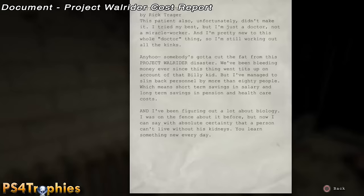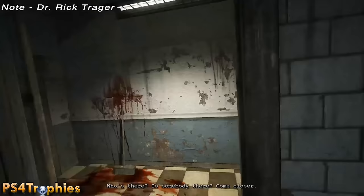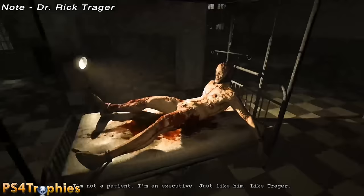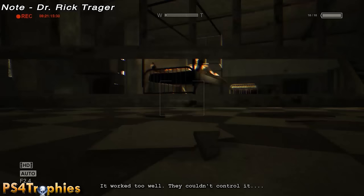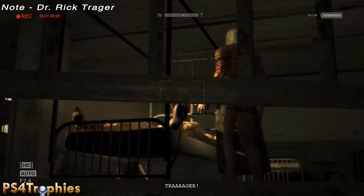Moving forward, this is after the long cutscene with the doctor and after you lose your fingers. Go out the door and enter this large room. The doctor himself is going to come busting through those doors on the left, and on the other side of the room is one of the doctor's patients. What you need to do is film the doctor killing the patient — he's going to come and stick his large scissors through the patient. Make sure you've got your camera recording and eventually Dr. Traeger will kill him and you will get your note.